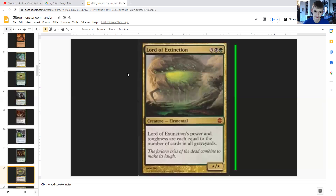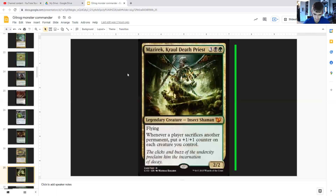Lord of Extinction costs three generic, a black, and a green — it's an elemental whose power and toughness are each equal to the number of cards in all graveyards. All graveyards contribute, so your opponents' cards count too. Since you're putting a lot into your graveyard via sacrifice, milling, and other effects, this is going to be huge when it enters.